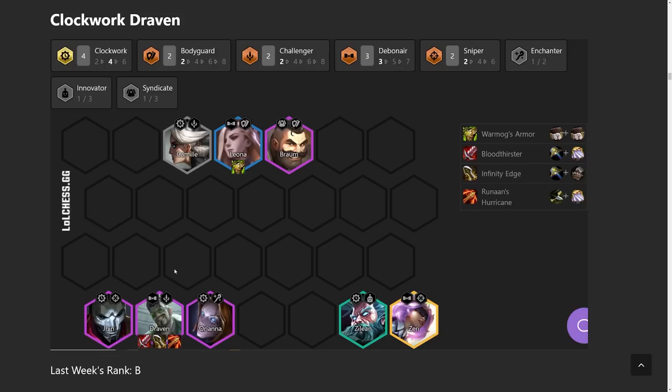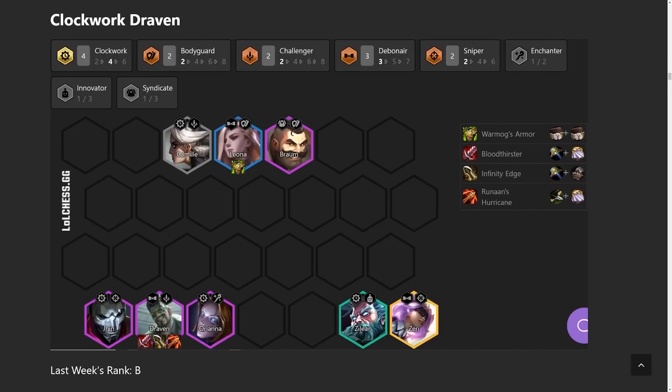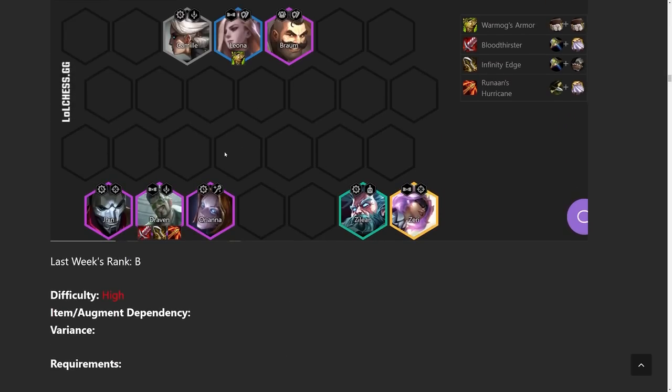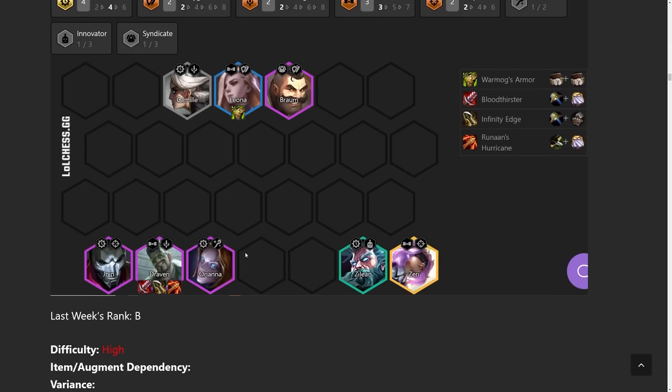After that, Debonair is a no-brainer because Draven's a Debonair, so we have Leona and Zeri there. For the last unit we add Braum because he's a bodyguard. Orianna and Braum are played in pretty much every comp right now — the two most splashable units. For Draven's items, he can run all sorts of things: Runaan's is the best, then Last Whisper, Infinity Edge, Bloodthirster, Rageblade, or Giant Slayer — all fine and dandy. You could also use Jhin as a secondary carry because he still hits hard with four Clockwork. Standard leveling since you're going for four-cost carries, and you just slowly transition into this comp over time.